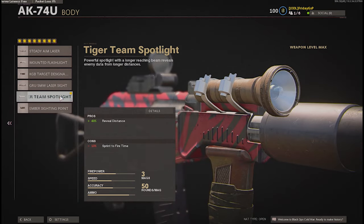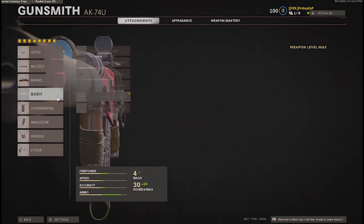For the body, I'm using the flashlight because it's OP — it's like a kind of wall hack. Even on Cartel, you can see through the grass and through some gaps to spot your enemy. It's very underrated. I'm using it because hip fire accuracy goes down with some attachments, but you can still hip fire well with the AK.